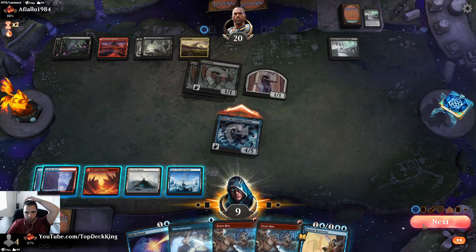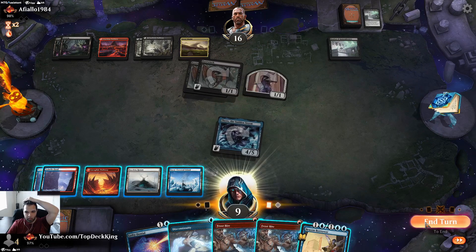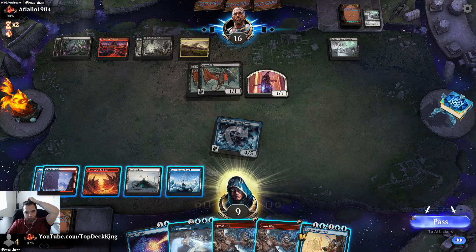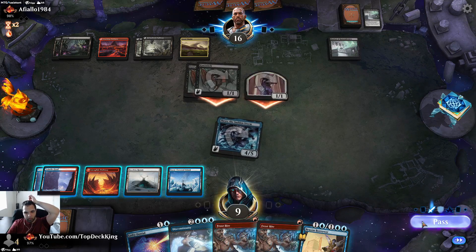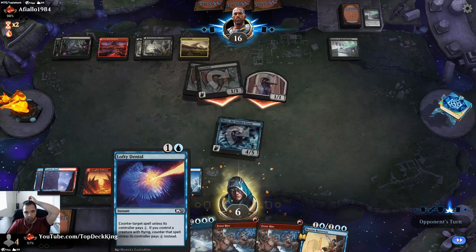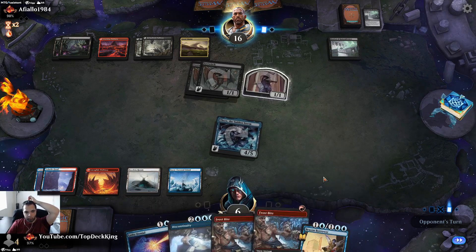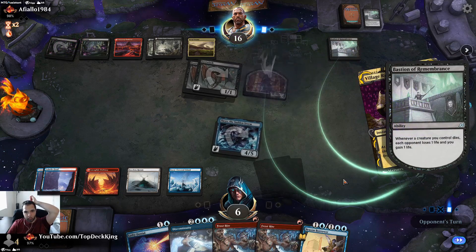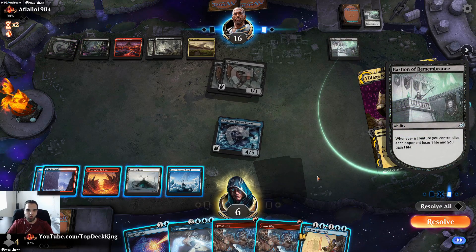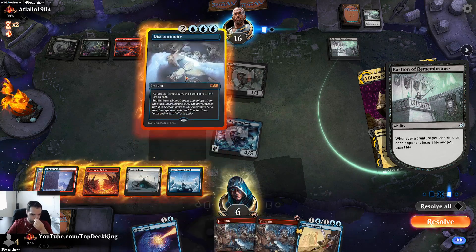I don't even have to technically attack — I'm just going to let him do whatever he wants. This costs five and we could cast it. I'm going to flash this in and hold up Lofty at end step. Village Rites — we can end the turn here and it takes everything off the stack. Is it worth it? We're going to do it.